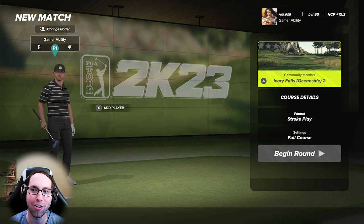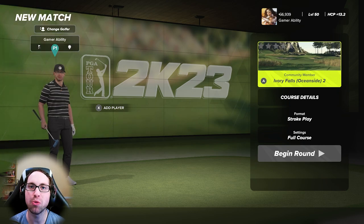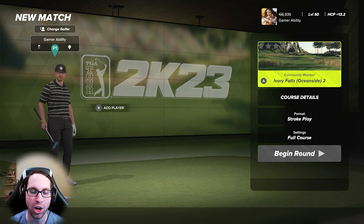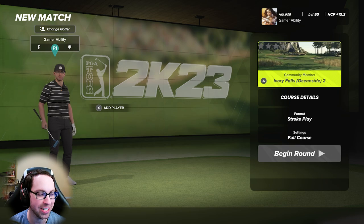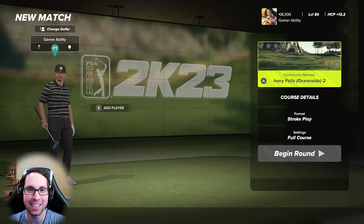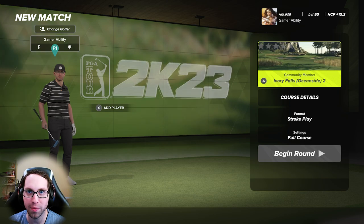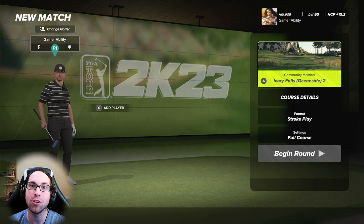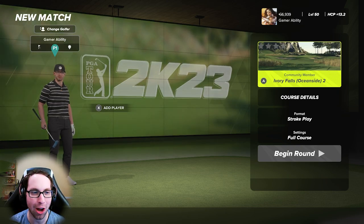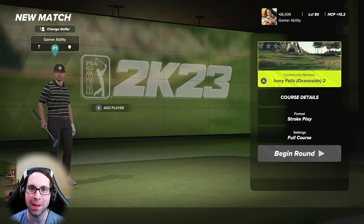He had to redo it and publish a second version, so make sure you play the second one. Chicken Wings is just an incredible designer — all of his courses in 2K21 were excellent. Now we get his first one in PGA Tour 2K23. It's always an exciting day for me to see a designer's first course in a new game in this series. Ivory Falls Oceanside 2 from the legend Chicken Wings — big thank you to Wings for all the hard work designing this. Get out there, play this course in game, and let me know how you shoot in a comment down below.